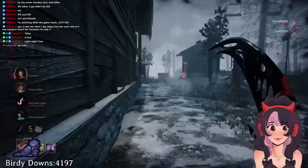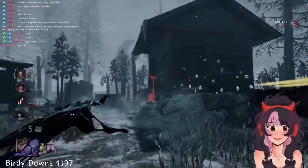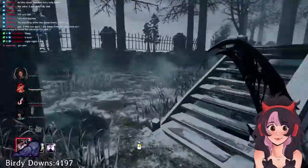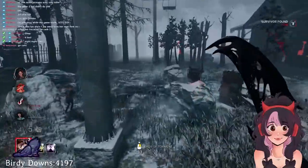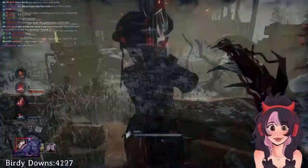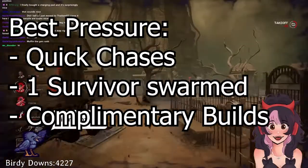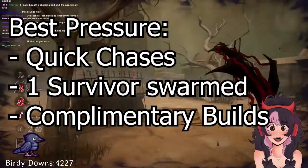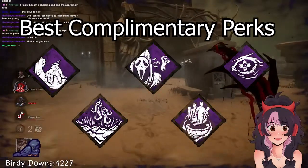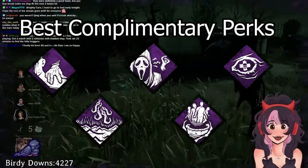Perks and builds — this is where things start to get fun. Birdie has a power that fits in well with a lot of different perks. As a chase and information killer, you have a lot of flexibility to either elevate those factors or go for heavy regression or end game perks because you'll be able to hold your own. Pressuring through quick chases and making sure you have one survivor in your line of sight at all times is key within matches. With the Artist, perks like Bitter Murmur, I'm All Ears, Nurse's Calling, Floods of Rage, and Barbecue are fantastic when it comes to knowing where to send your birds.